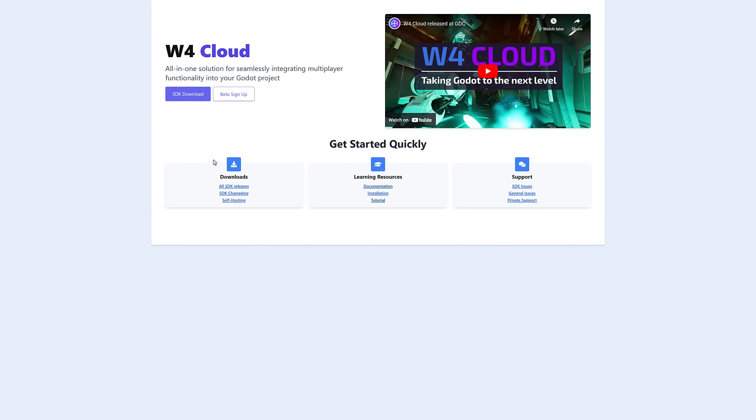This is the homepage for W4 Cloud. You do not need to sign up or anything — all you need to do is click download. It is a zip file. If you want more interaction with them, you can sign up for the beta and get earlier releases. You can also do self-hosting. In the future, the way W4 Games is going to monetize this is by doing hosting. If you don't want to manage all that yourself, W4 Games will obviously offer it on a software-as-a-service type approach.